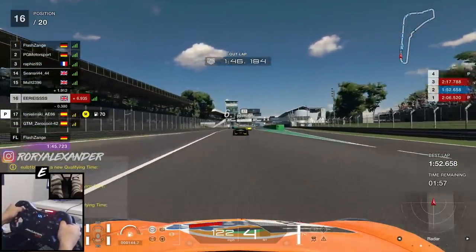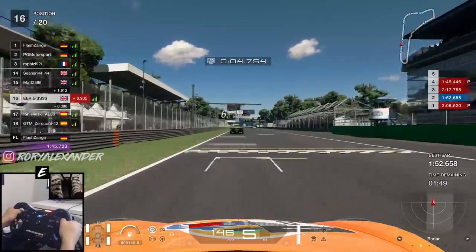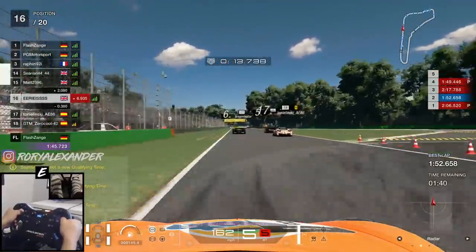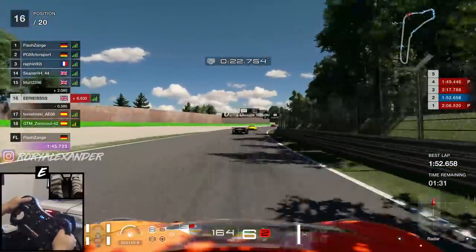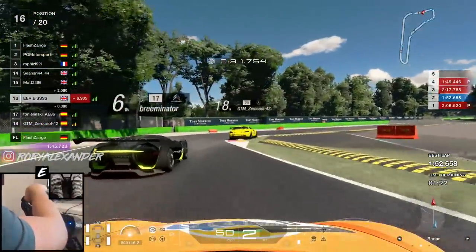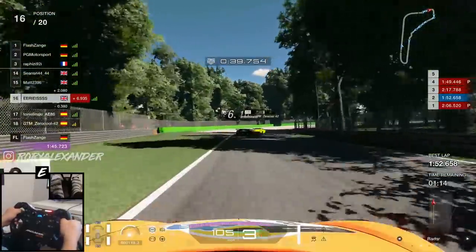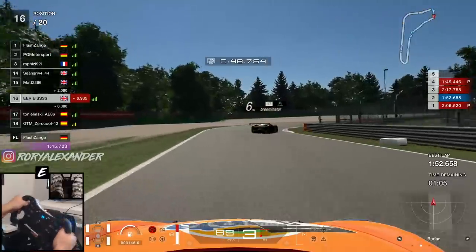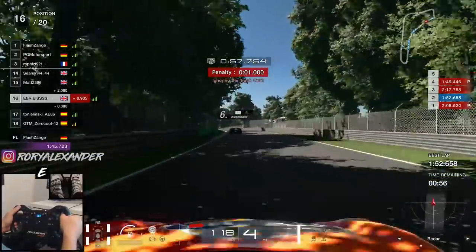After an absolutely shambolic first 8 minutes of trying to qualify here at Monza, we finally get it right. And we don't only get the slipstream — we get the double slipstream: first from the Citroen up front, who is in turn getting the slipstream from the Merc in front of him. We put in a purple sector, almost 7 tenths up on the next best time. Coming in hot though, I overcooked it — the Merc gets out onto the grass, spins back onto the track, and I cut the second Lesmo getting a 1-second penalty, leaving me one last attempt otherwise I'll be starting in 16th.